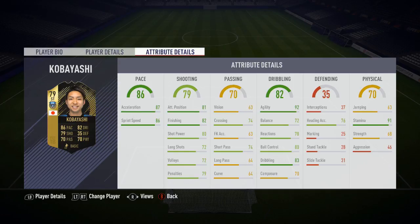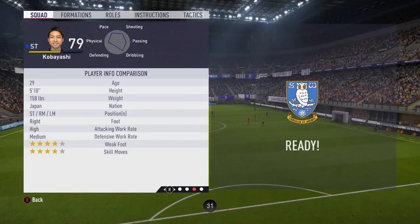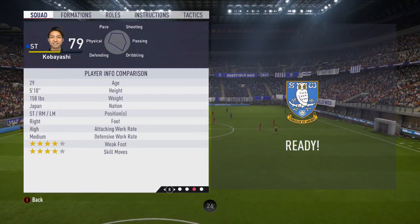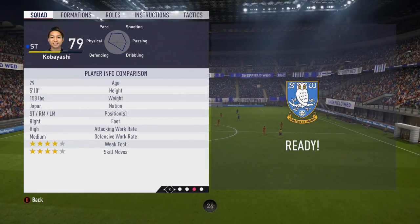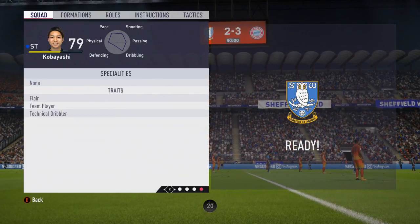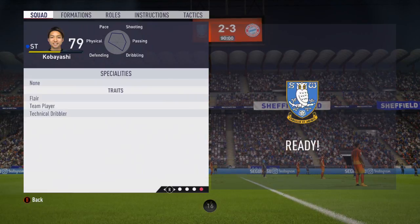While you wouldn't think he would be anything special at only 79 rated, he has got 4-star weak foot, 5-star skill, can play right across the front line at striker, right mid and left midfield, high medium work rates, and he is 5 foot 10 inches. He has the flair, team player, and technical dribbler traits, and I've got to say, he is very, very OP.